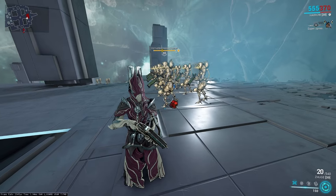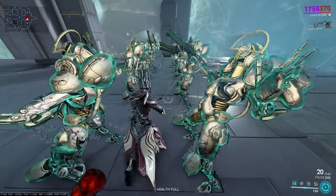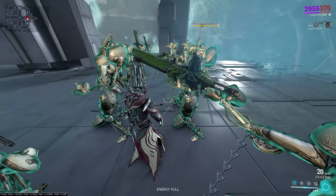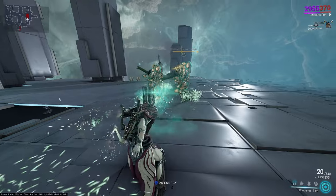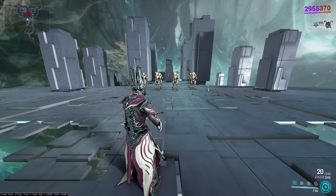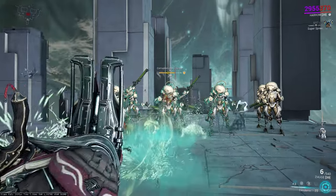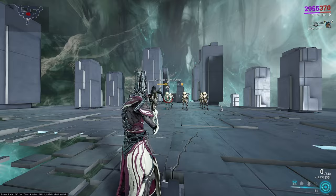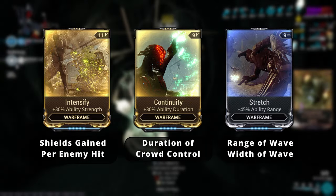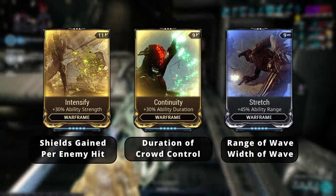Harrow's first ability is Condemn. When you cast it, you send out a cone wave of restricting chains that tie down any enemy it hits and any enemy within one meter of you. This immobilizes them and gives you a good chunk of shields or overshields for each enemy hit. It's especially useful for maximizing headshots, as it locks up most foes with their heads exposed. Condemn is a one-handed action, meaning it can be cast while firing or reloading, and it will lock down most elite mobs or minibosses. Ability strength affects shields gained, duration affects crowd control length, and ability range affects the wave's travel distance and width.